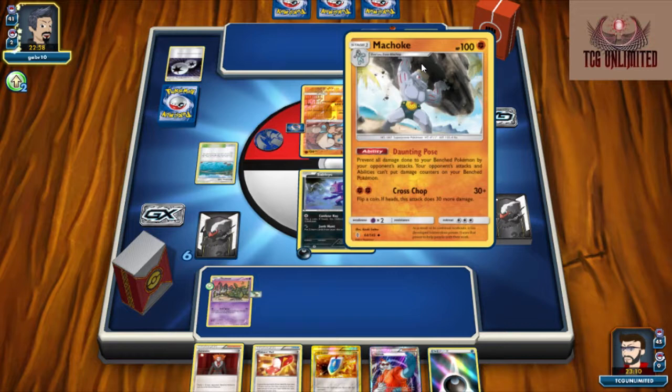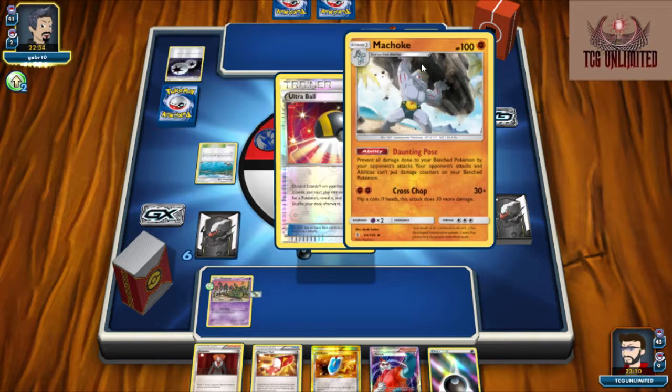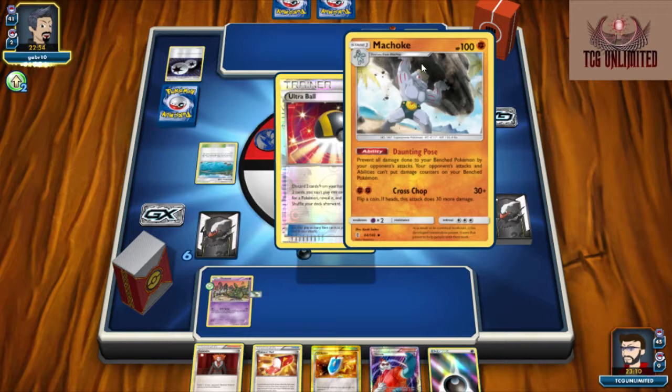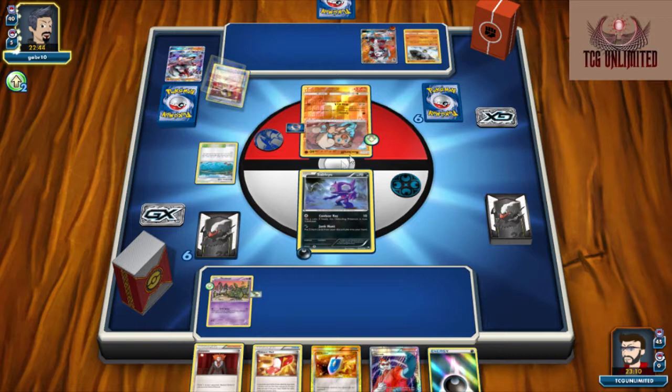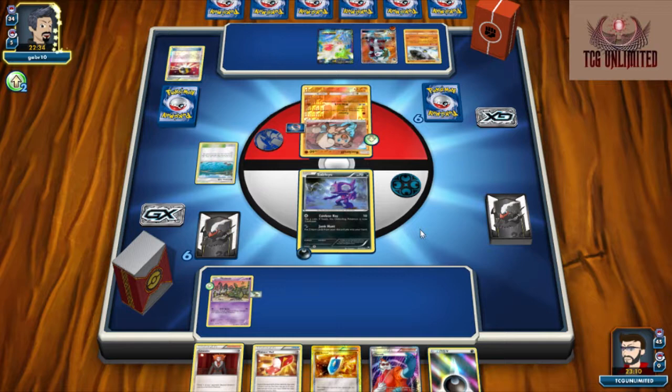He's got the Machoke in play, and this guy lets you prevent all damage done to your bench Pokemon by your opponent's attacks. But unfortunately we don't do any of that. So we are pretty okay with this. We don't do damage at all — our only damaging attack is Confused Ray and it only does 10 and it's to the active. So we're not worried about the Machamp or the Machoke.